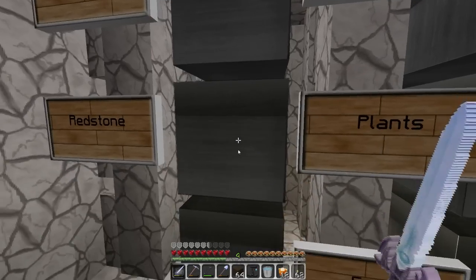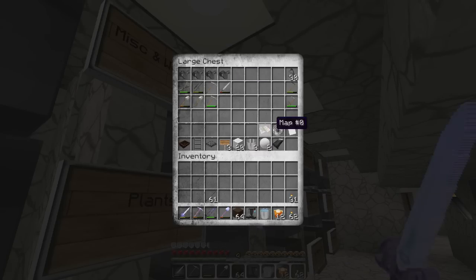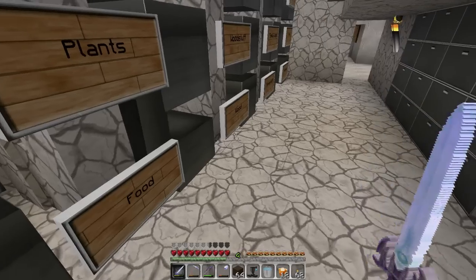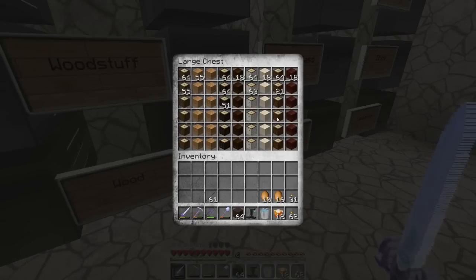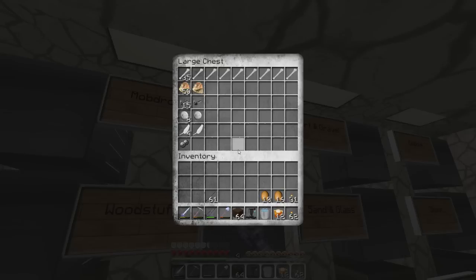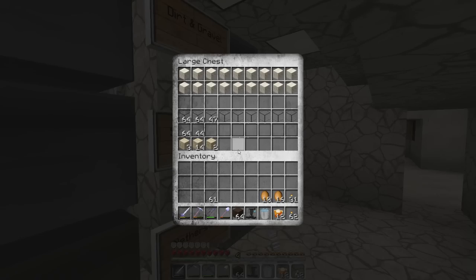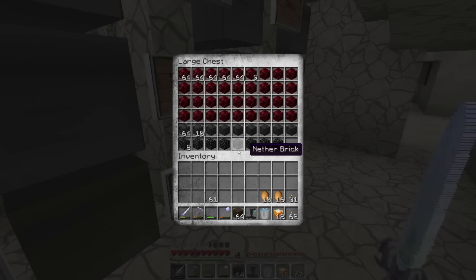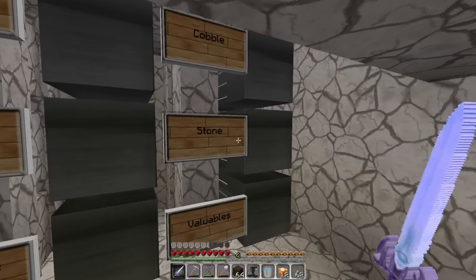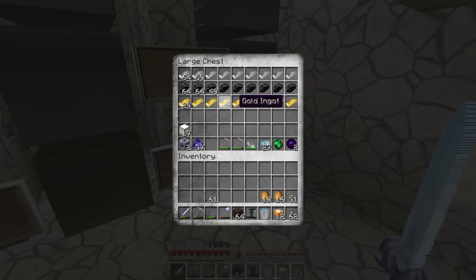So we have the brewing chest, redstone, weapons and miscellaneous, plants, food — let's take the eggs. There's all the wood I gathered — quite a lot — and wood-related stuff, map drops, dirt gravel and brick, sand and glass, other stuff, cobblestone and cobble-related stuff, smooth stone, stone bricks and such things, and the valuables.